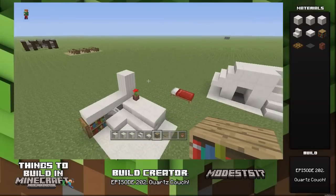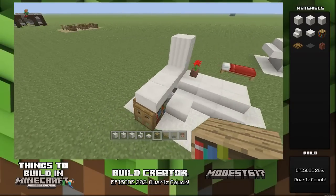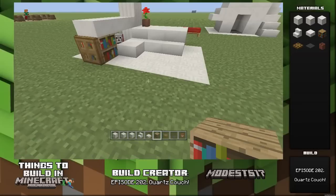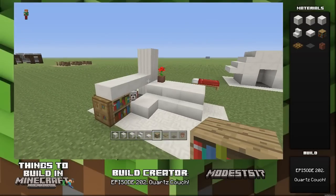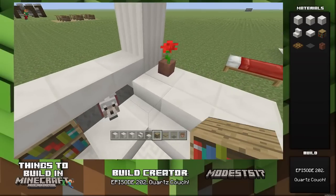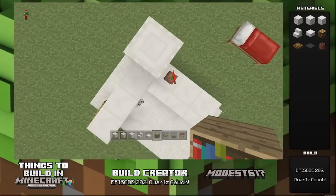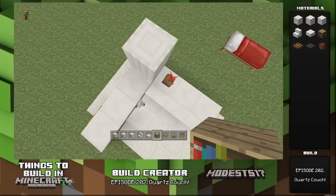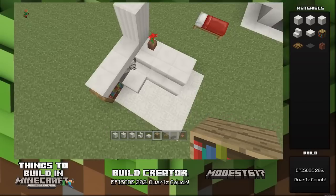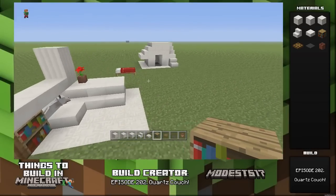Hey guys, it's Minos. This is episode 202 of my series of things to build in Minecraft — a Fancy Couch or Quartz Couch, something like that. Pretty much this is just a cool-looking modern couch design you can put somewhere in your world. It's meant to go into the corner, so you would have a pillar here, and you'd build this sort of L-shape into it. That's the design — take a look, get a feel for it. It's pretty cool.